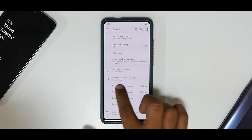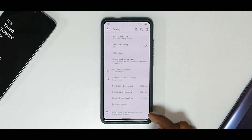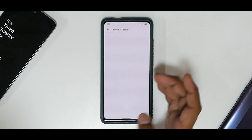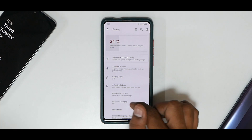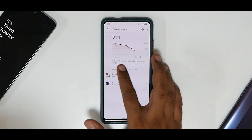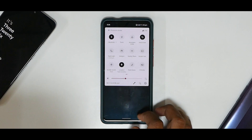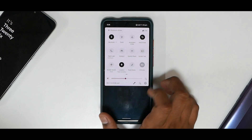Going to the battery section — screen usage has been three hours and five minutes. The current battery capacity is degraded since this device is more than one and a half years old. Under thermal profiles you have gaming and benchmark options, which I've set. It was completely charged 19 hours ago, we've had three hours of screen on time and still have 20 to 30 percent battery left — pretty neat.